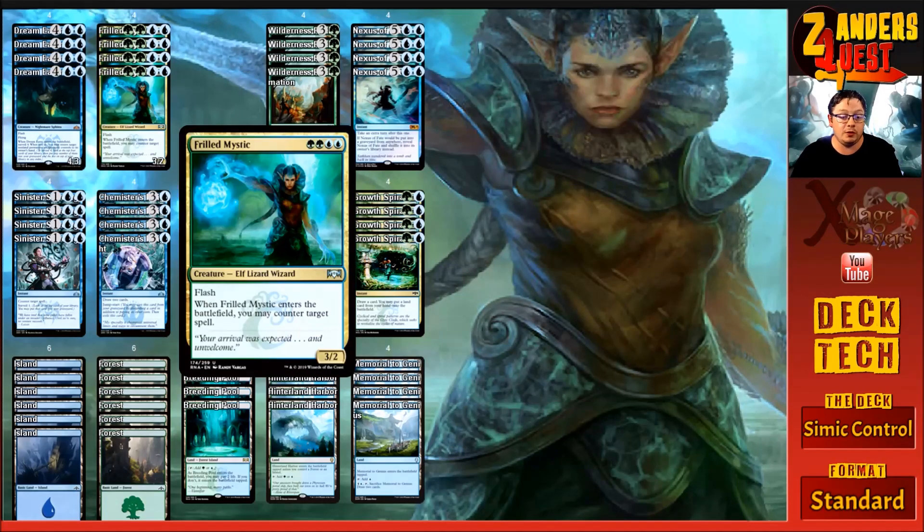We're also running four copies of Frilled Mystic, which costs four — two green and two blue. It's a three-two Elf Lizard Wizard with flash, and when it enters the battlefield you may counter target spell. Frilled Mystic is insanely good — being able to flash in at any time and on ETB counter a spell is just a massive tempo swing.